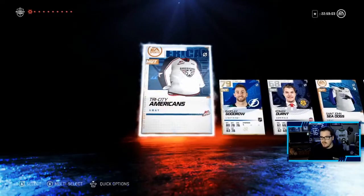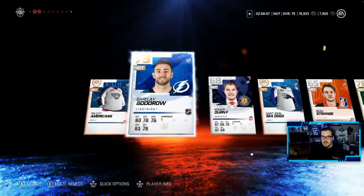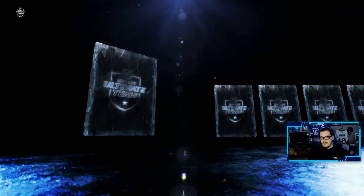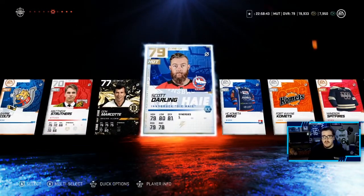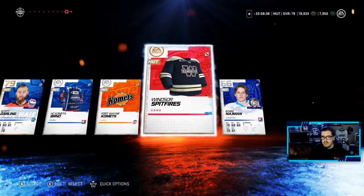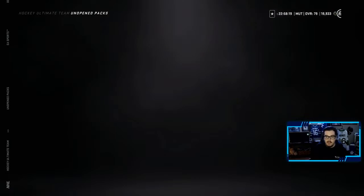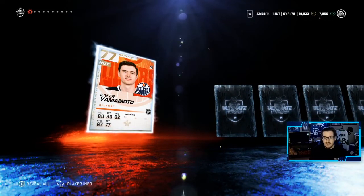We'll skip the base packs. Goudreau might make the team, possibly. Out of that pack, I don't expect much from base packs or even the premium pack — just cards for collections. We pull an alumni, Scott Darling, so our goaltending situation got a little better. A nice Windsor Spitfires jersey too. These good packs have 10 items, all golden shell players with at least four 80-plus overalls.